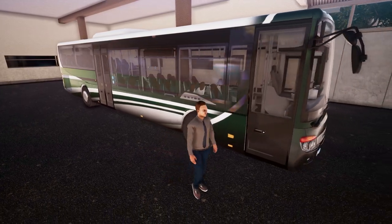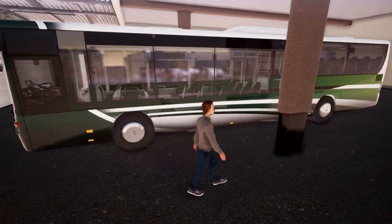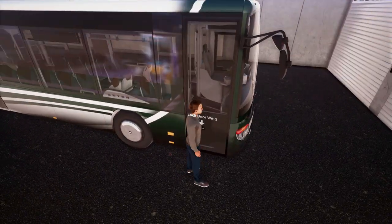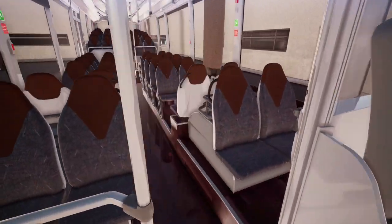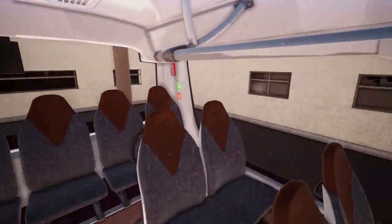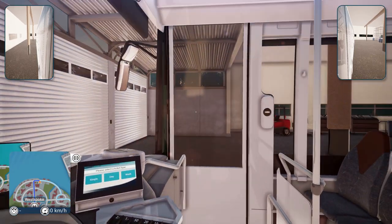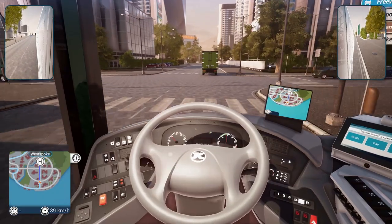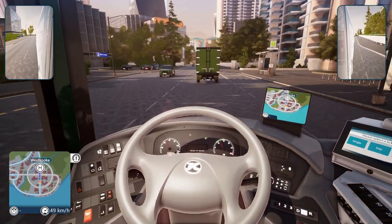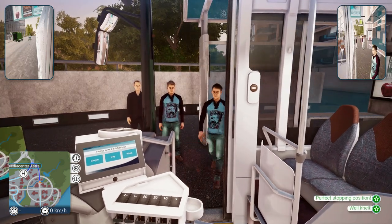Here we are with our new big boy bus. We still haven't given him a custom license plate. Check this monster out — he is huge. I could put a whole NFL football team in here. There's only one door up front, and a spot for handicapped passengers with a lift. This thing looks awesome. It feels more powerful than the other one and gets going a lot faster.